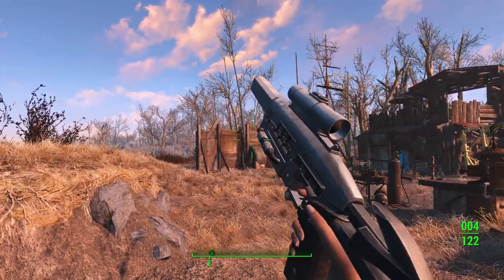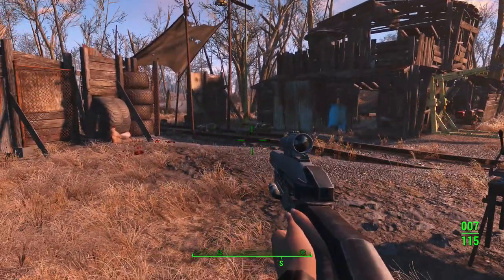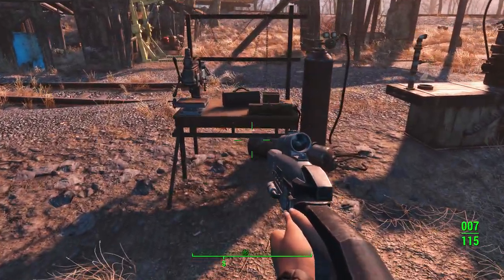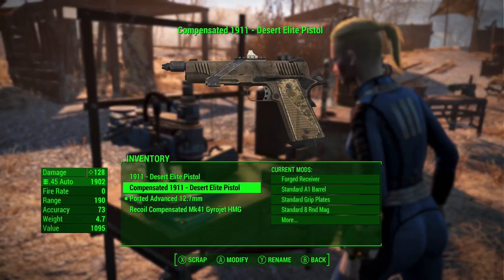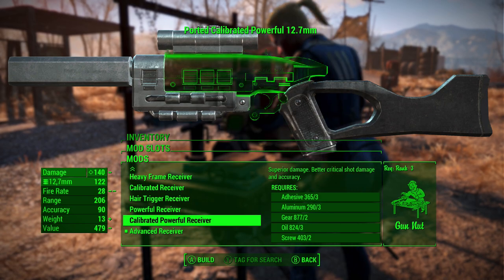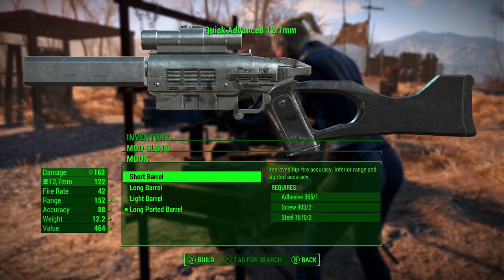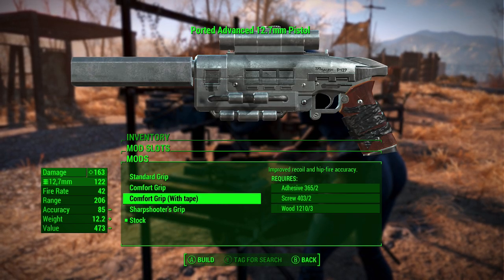It's a pistol, a lot like the 10 mil — it's not actually that different in function in this game. It's got a short scope on it and a stock, which is a unique thing for a pistol; it kind of makes it more rifle-like. We'll take a quick look at the customization. Pretty much if the 10 millimeter pistol has it, this has it — long border barrel, light barrel, all those things are very similar.